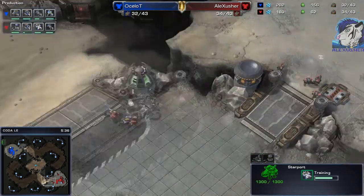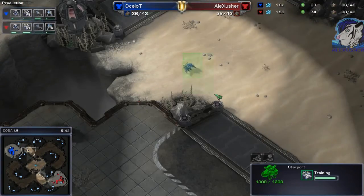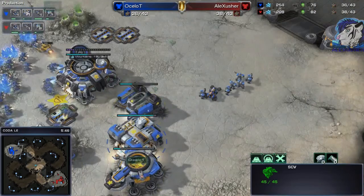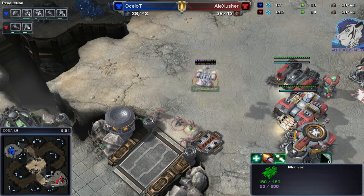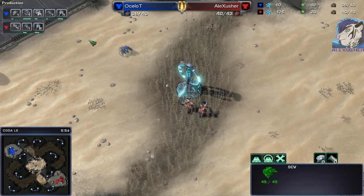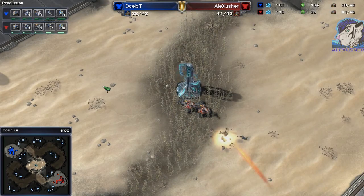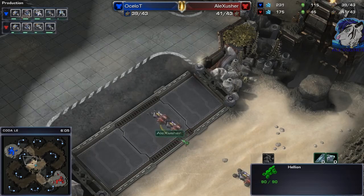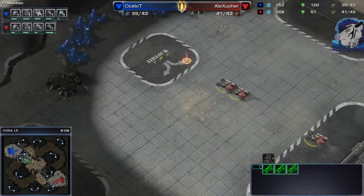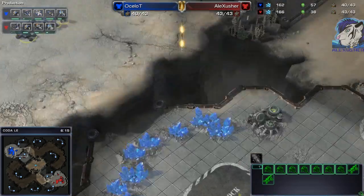For now I'm just moving out with the Helions to scout and take the watchtower. There's one SCV moving out — still no command center for either of us. That SCV will die. It takes four Helion shots to kill one SCV — four shots without blue flame. Army-wise I would say we are quite equal.